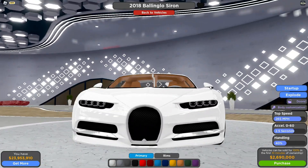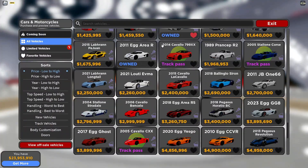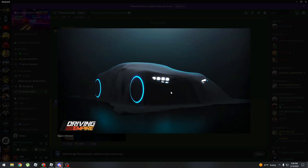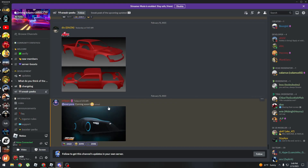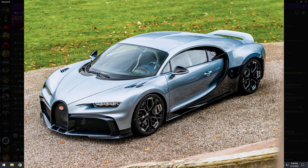So how exactly could this be a Bugatti Chiron if it's already in the game? Well, I've got an answer for that. Yes, we do know it is indeed a Bugatti Chiron, but if the Bugatti Chiron is already in the game, then how is this a Bugatti Chiron? The answer is that it is a different type of Bugatti Chiron — and what other type is there? Yup, a Bugatti Chiron Profilee.